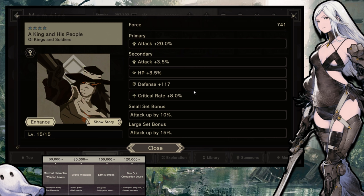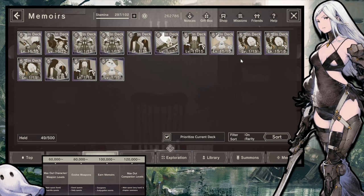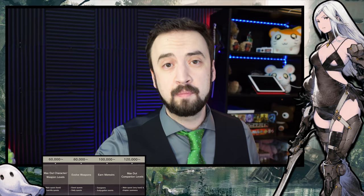After you've leveled your characters and leveled and evolved your weapons, go to memoir farming. I think that's a fine way to do it, and these four-star memoirs are such a power spike. This memoir gives a set bonus of 15% attack up, a primary stat of 20% more attack up, plus 3.5% HP, some defense, and crit rate. By farming sets of four-star memoirs, your team will just become next level — but you have to get to the point where you can farm these things. The chart says that's about 80,000 force.